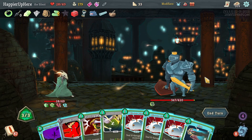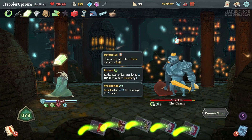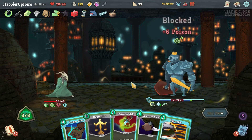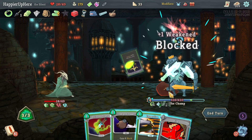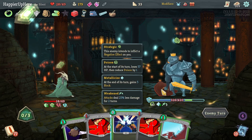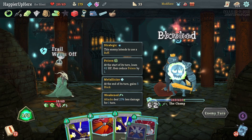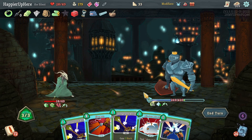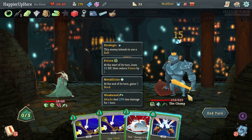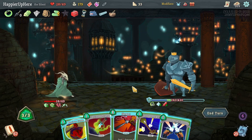Luckily I'm not being attacked. I'll try to apply more poison with Crippling Cloud and then attack. Still not getting attacked — Neutralize, Poison Stab, Expertise. I was hoping to get a Catalyst. I wonder if I can kill before the big transformation — still not getting attacked. Let's do Skewer. Next turn the enemy will transform — four turns without being attacked. Unfortunately that also means next turn there won't be any poison on the enemy.